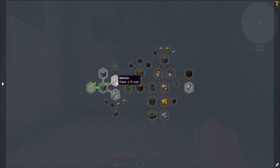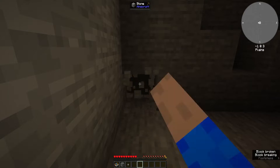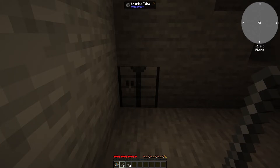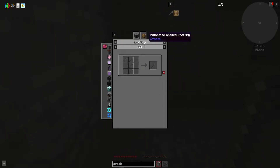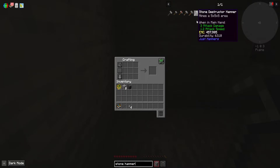We're going to make a crook and a stone hammer. We'll put the furnace here for now in the corner. Can we make a pickaxe? Ah, rip — okay, never mind. We need a crook and a hammer. How do you make a crook? Stone crook — just like a regular crook. And how about the hammer? Like that. Got it.